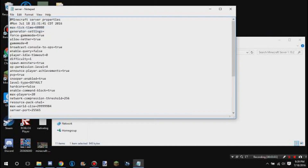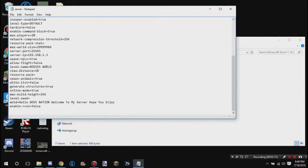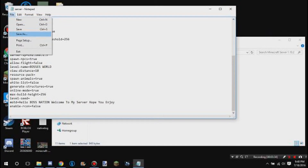Then go to your server folder and find where it says 'server-ip' in the server properties file. After the equals sign, paste your IP with Ctrl+V. Then go to File and hit Save. You can also set your MOTD — for example, 'Hello boss nation, welcome to my server, hope you enjoy.' You can change all that to whatever you want.